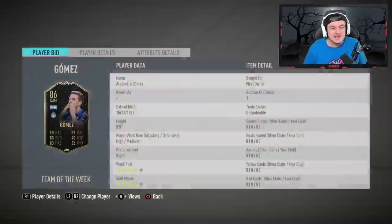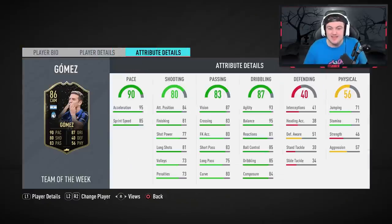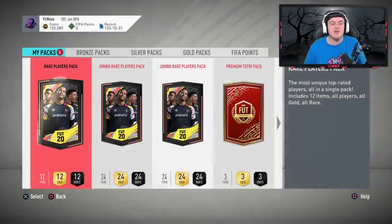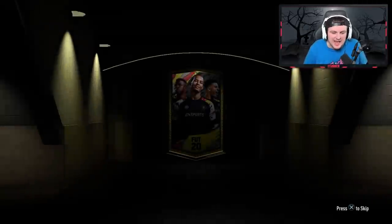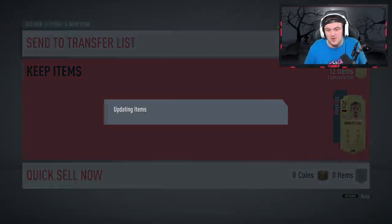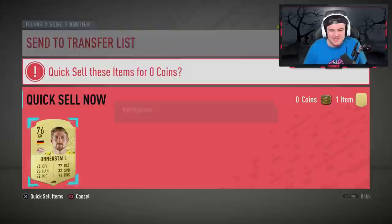What an insane pack. 86-rated in-form Gomez along with 85 Witzel. That is an insane pack. I am very happy with that — I think Bash is going to be over the moon. That is sick.